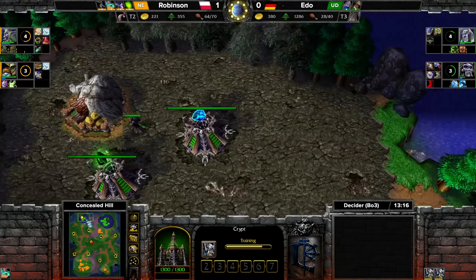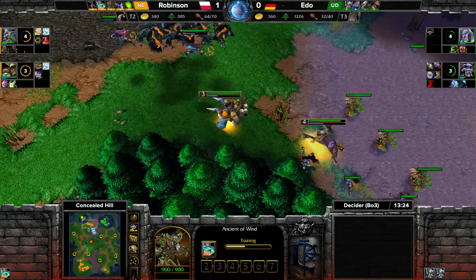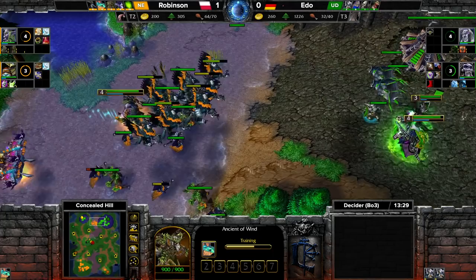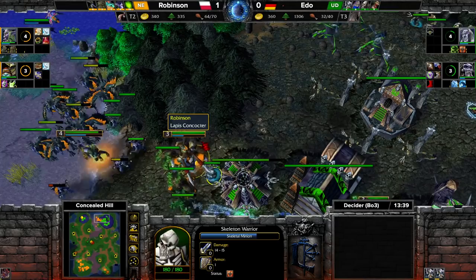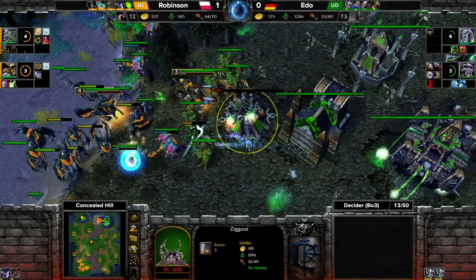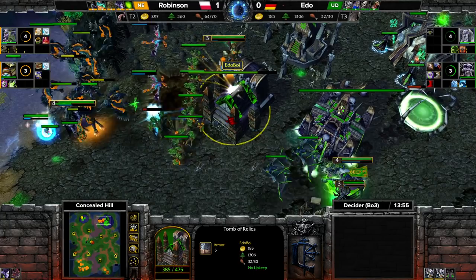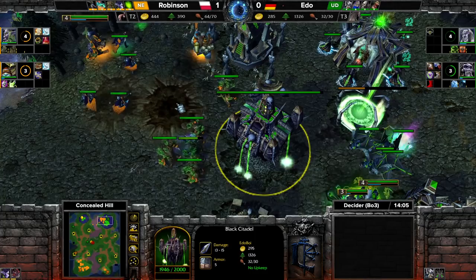Robinson is expecting this. Fairies are coming in now — they can't be attacked by Nova. This is 32 supply, close to 4-4, and it's two base versus one base. Ito needs a supply block; this 30-supply gap is not getting any smaller. So many Treants — when there are no Destroyers, what can you do? The Keeper is so oppressive.